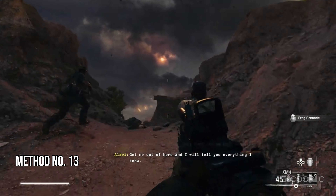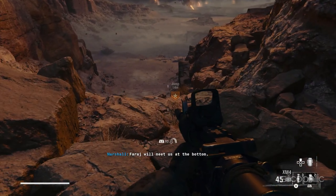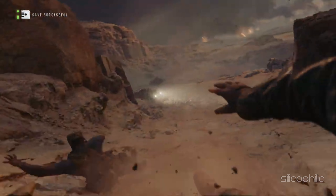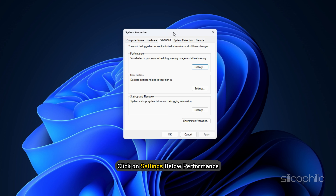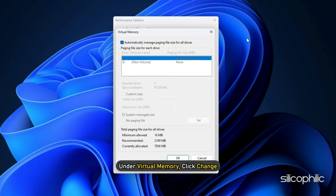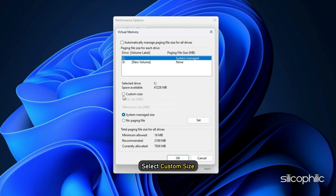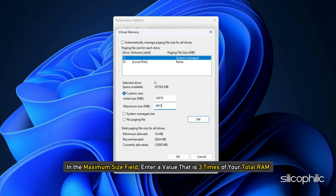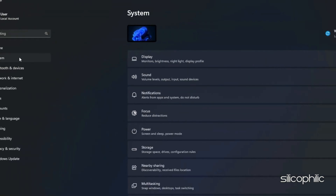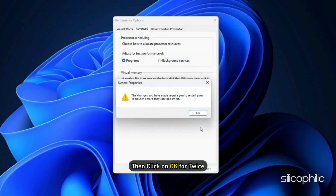Method 13: Increase VRAM. The more VRAM your system's graphics card has, the more data it can store, enabling it to handle higher resolution textures and run your game smoothly without crashing. Go to Windows search and type 'Advanced system settings.' Click Settings below Performance, go to the Advanced tab, and under Virtual Memory click Change. Uncheck 'Automatically manage paging file size for all drives,' choose your drive, and select Custom Size. In the initial size field, enter 1.5 times your total RAM. In the maximum size field, enter 3 times your total RAM. To check your RAM, open Windows Settings, go to System, and select About. Once set, click Set, then OK twice, and restart your PC.